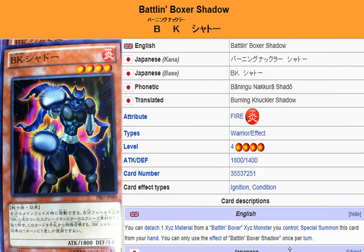Yu-Gi-Oh! 101 Card Review. Here to review a card coming in Prime World Origins, set to be released February 15th. We are looking at Battle in Boxer Shadow, which is a spin on the fighting style called Shadow Boxing.